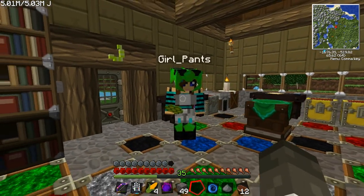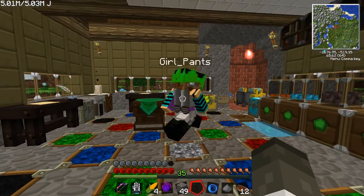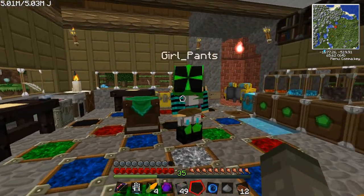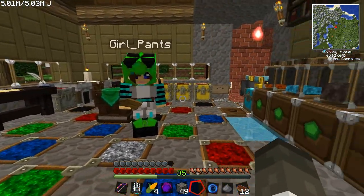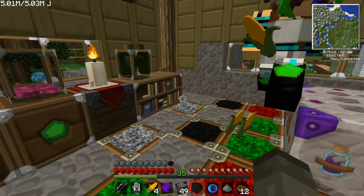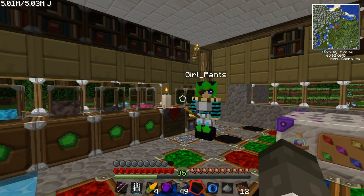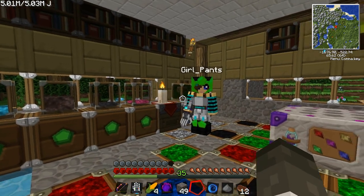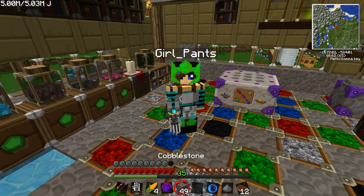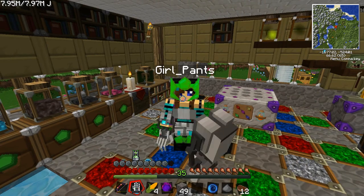We're definitely gonna work on bees because you guys wanted to see that, and we did the Red Power storage cell thing. We found the soul shard mod and wanted to show everybody. Let us know what else you want to see. All right, thanks for watching everybody — claw wave out! The claw! See everybody, thanks for watching, bye!